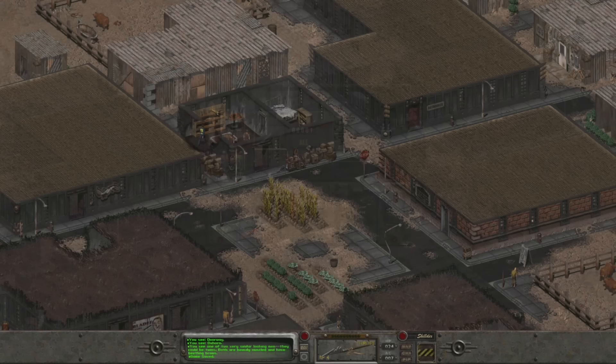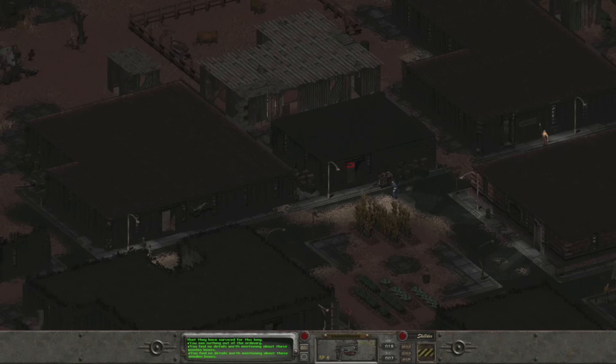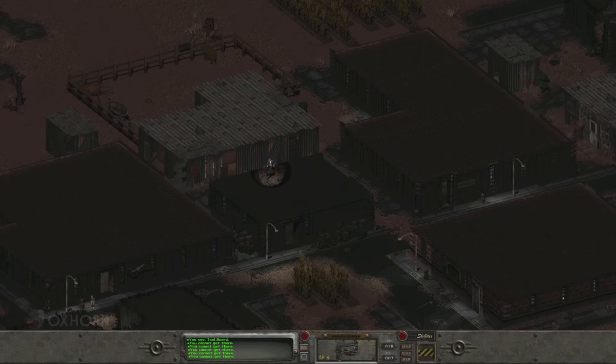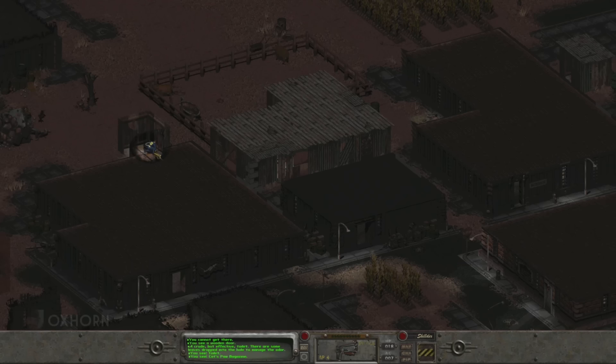If we come back at night while the Dunton Brothers are at the Golden Gecko Tavern, we can loot the place. The bedroom door is locked, but if we pick it, we find quite a stash: another Cat's Paw magazine, three pieces of jerky, a Molotov cocktail, some beer and whiskey, and more gecko pelts. On the shop floor, the bookshelf behind the counter has more jerky. To the north, we find a fenced-off area and a small outhouse — inside the outhouse, we find yet another copy of Cat's Paw magazine. Remember, this is the magazine we want to collect.